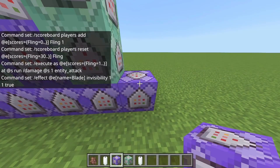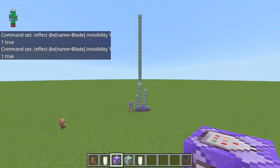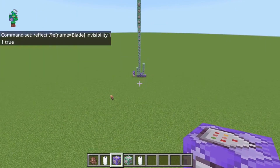Here's the command for the invisibility of the armor stand, and now you're pretty much done. Hope you guys enjoyed this — please join my Discord, subscribe, and hit that like button. See you next time, peace out.